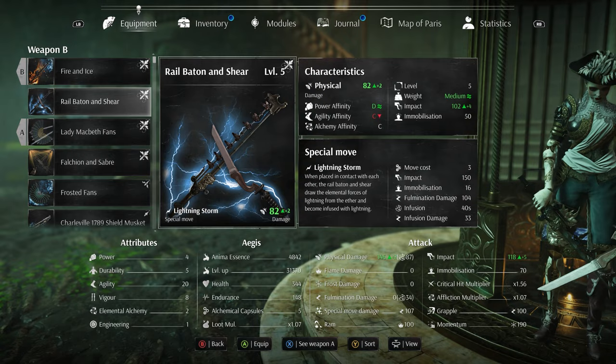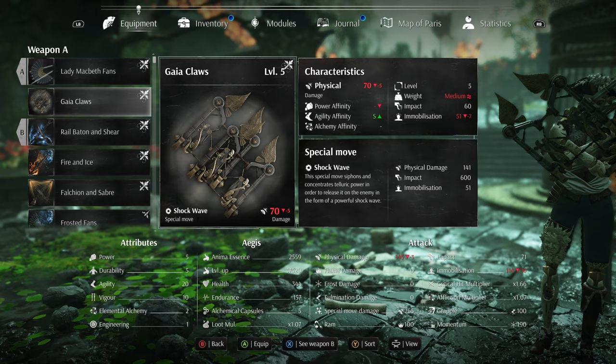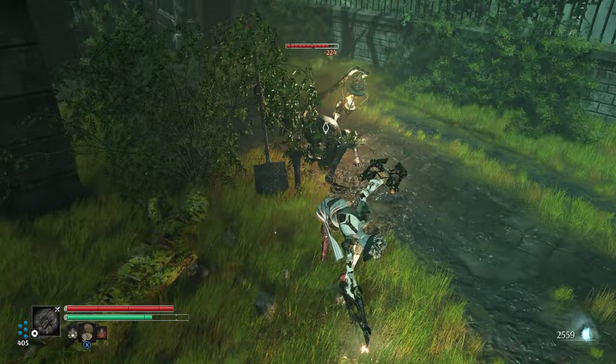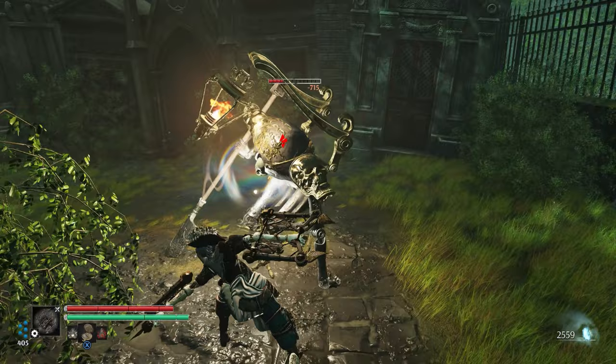Exploring this new area will net you five new weapons and a new armor set. The weapons are mostly the fulmination weapons — so like lightning — for the existing weapon categories. There are some unique ones though, like the Gaia Claws that have a shockwave weapon skill that I actually quite liked and used a little bit. These weapons aren't reinventing the wheel or the combat loop in Steel Rising, but I find the combat here as engaging and enjoyable nonetheless as I did in the main game.